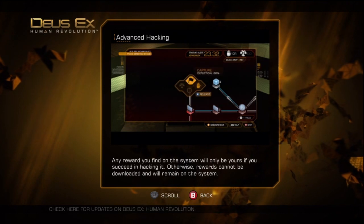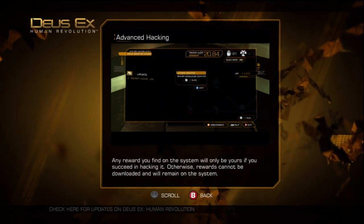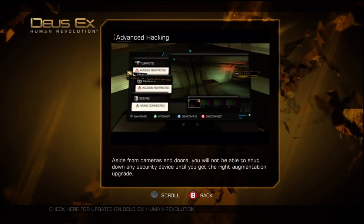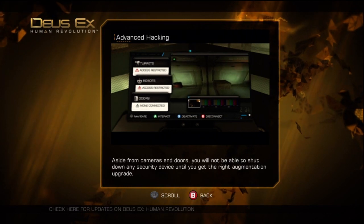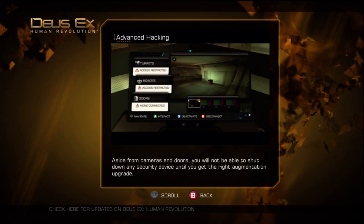Any reward you find on the system will only be yours if you succeed in hacking. Otherwise, rewards cannot be downloaded and will remain on the system. Aside from cameras and doors, you will not be able to shut down any security device until you get the right augmentation upgrade.